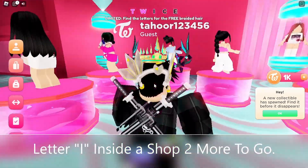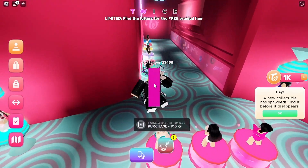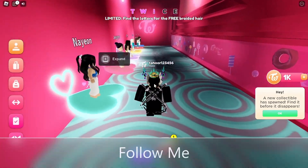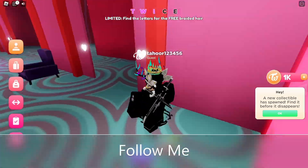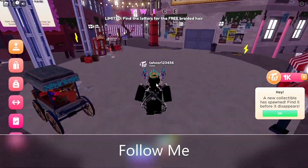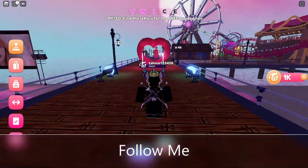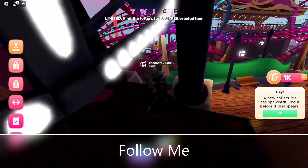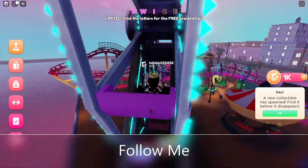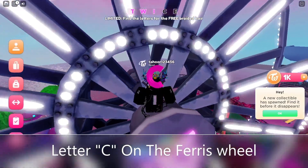Letter I is inside a shop — 2 more to go. Letter C is on the ferris wheel.